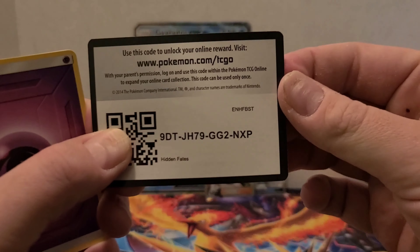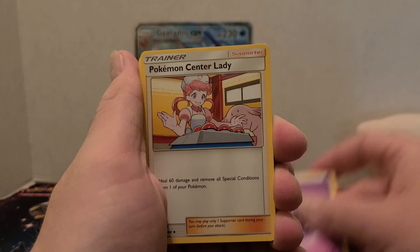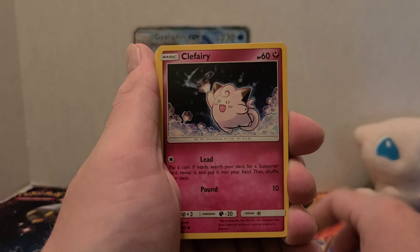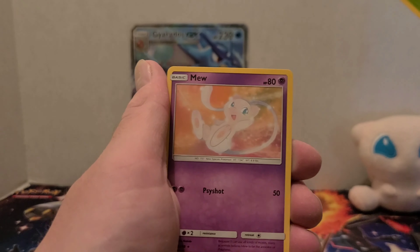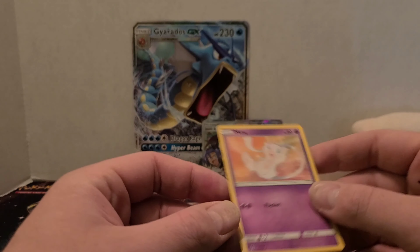On to the birds pack. Online code card. Psychic-type energy, Pokémon Center Lady, Metapod, Sabrina's Suggestion, Clefairy, Slowpoke, Magikarp, Pikachu, Voltorb. Caterpie is our reverse. And we have a Mew — not a holo — so very cool.